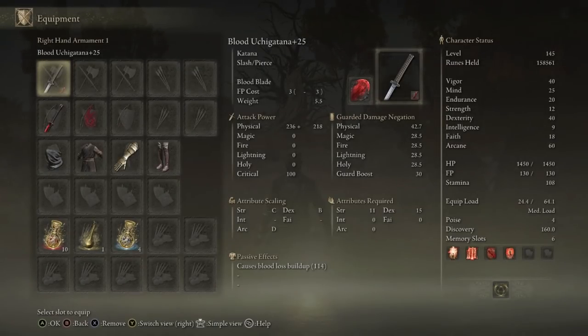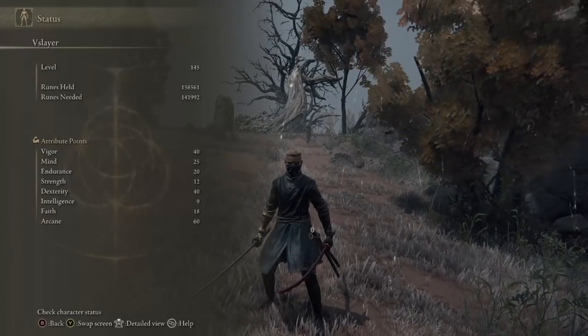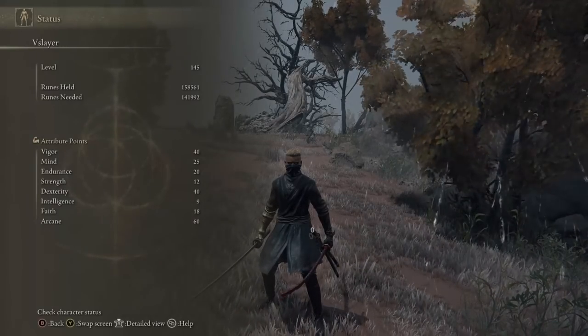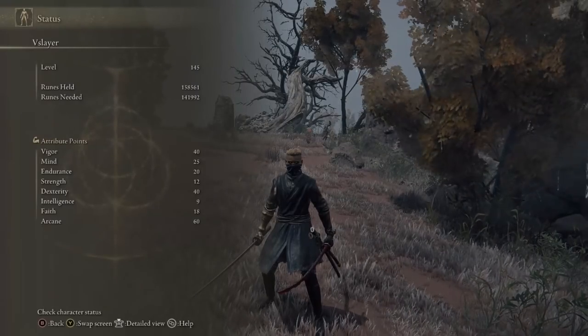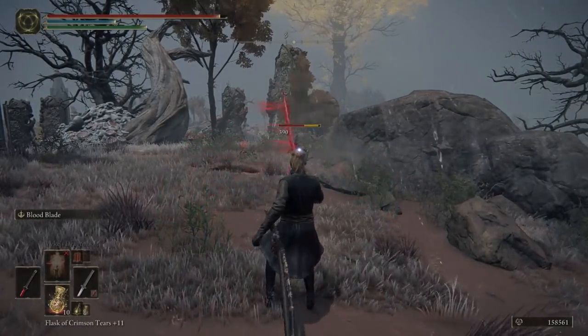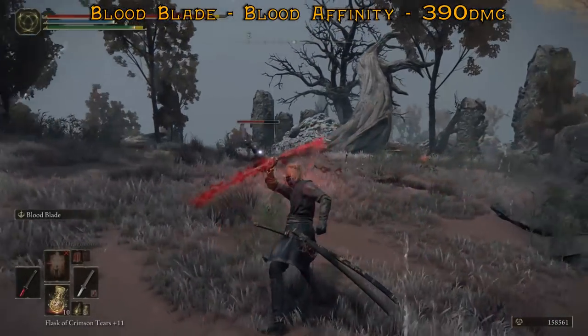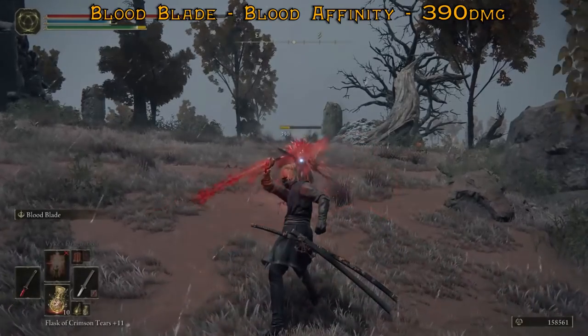First up we're going to use Blood Blade with a plus 25 Uchigatana, with stats of 40 Dexterity and 60 Arcane. I also have damage numbers for 50 Dexterity and 45 Arcane, but I don't have footage of those so I'll share them after. We get 390 off the initial hit, and it seems to do 390 consistently.